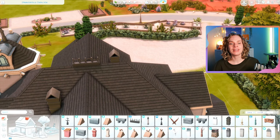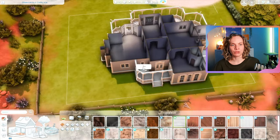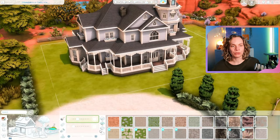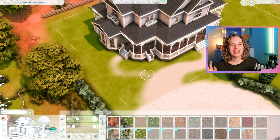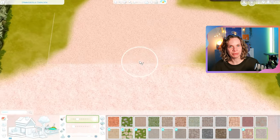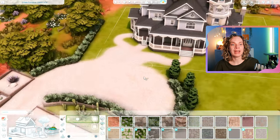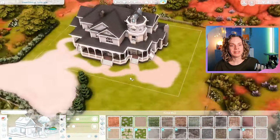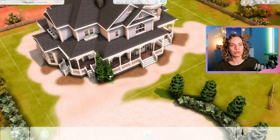I really wanted to do one shared kids' bedroom because the room is so big I couldn't justify it not being shared. I could have made it a six or even seven bedroom house, but then the bedrooms would be smaller, and I actually liked the idea of bigger, more spacious bedrooms. That's not something I've been doing a lot lately, and it kind of matches the grand aesthetic of the house. I also built this entire house on the medium wall height, which isn't something I ever do — it just made sense because it's so grand.